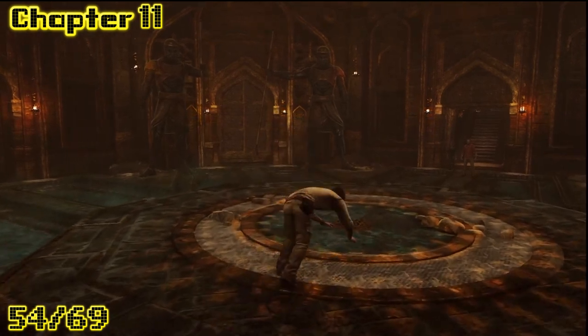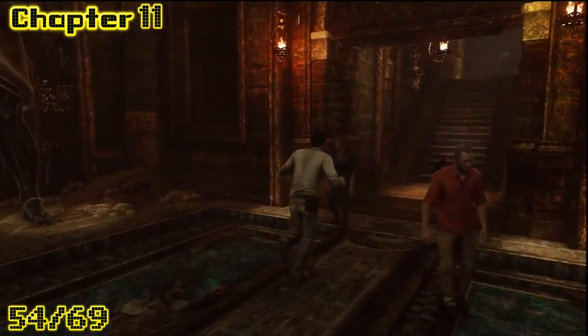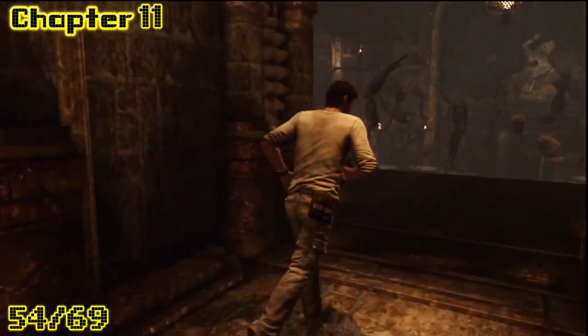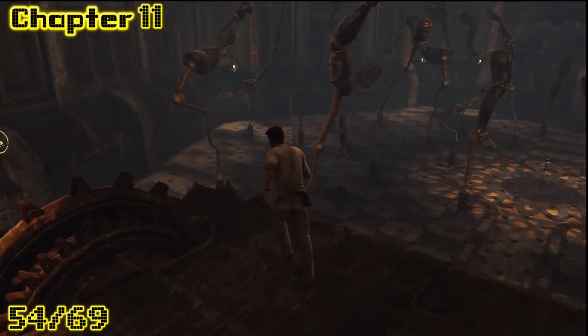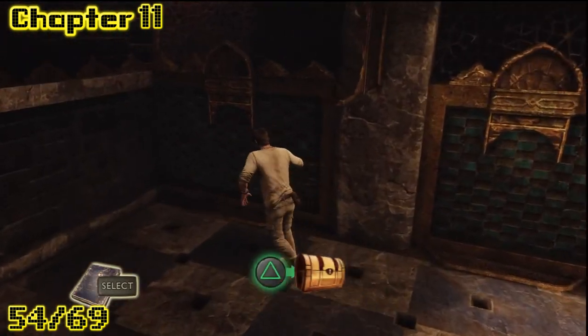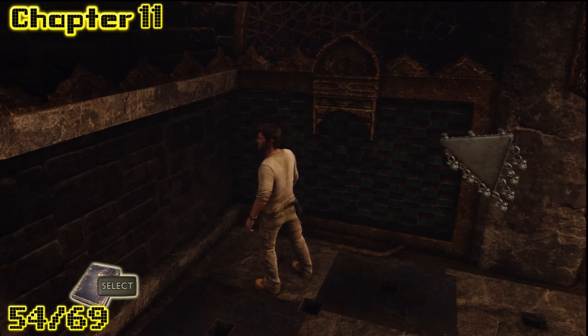Alright, from the same place we started last time, we're gonna go right. Once again, rolling is still the coolest, especially when you roll off ledges like a gangsta. Come back into this corner on the left and pick up a metal paper football.